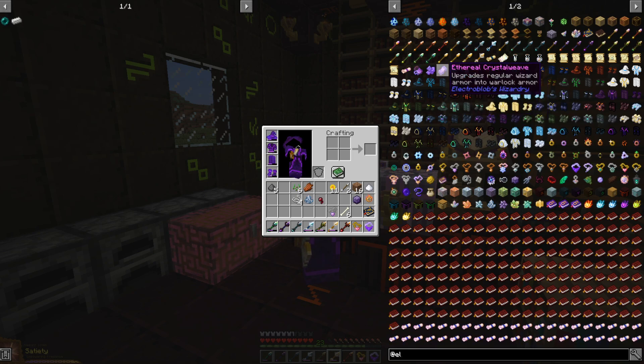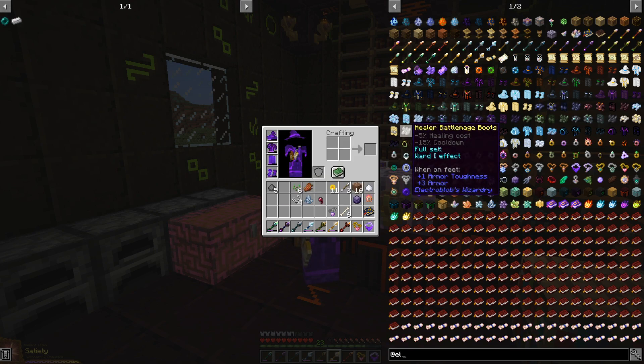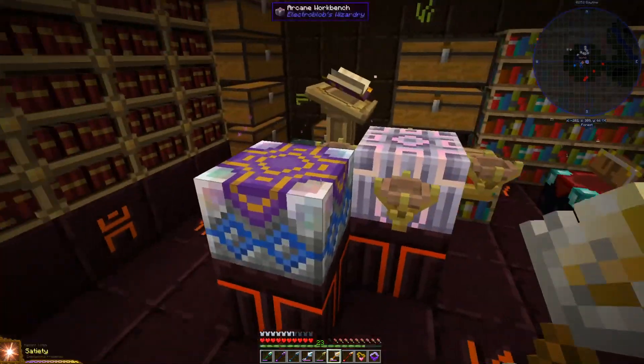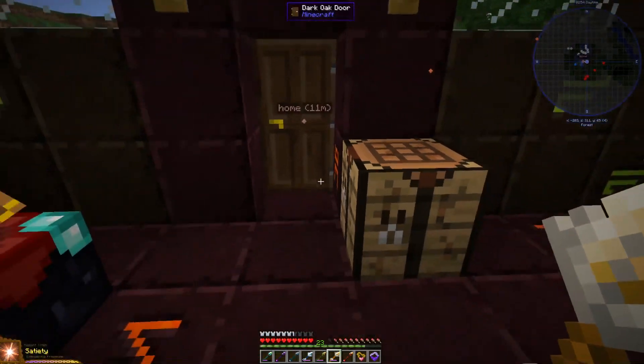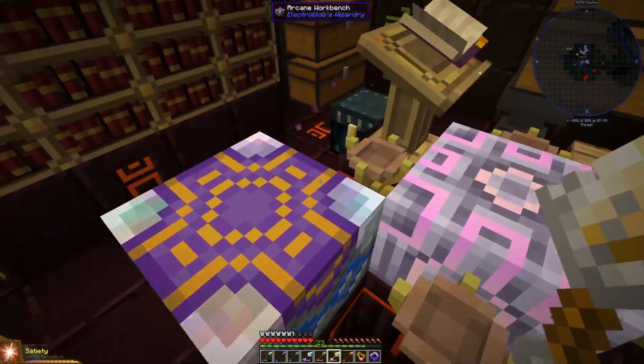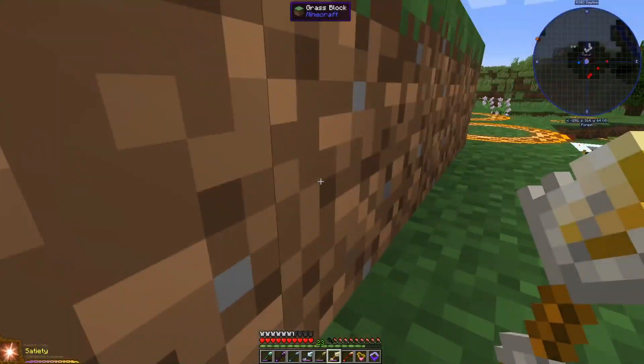By using those I will be even stronger than before. Today I'll go out and try to find these three upgrades, and when I come back we'll upgrade the armor. After that, we'll go and kill the Ender Dragon — so let's go find those upgrades.